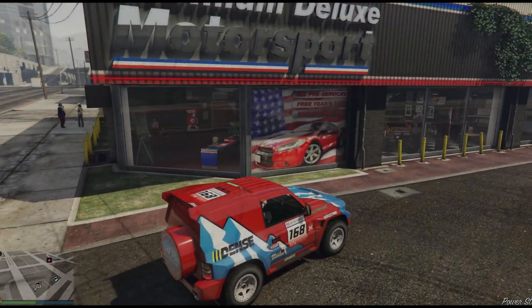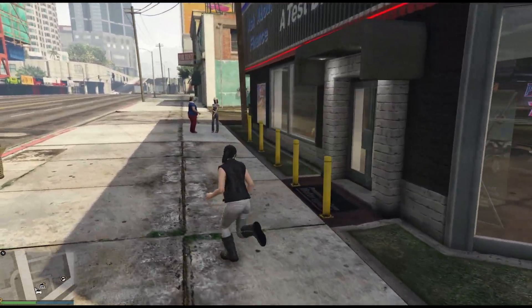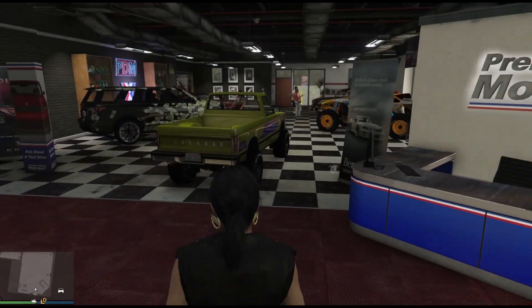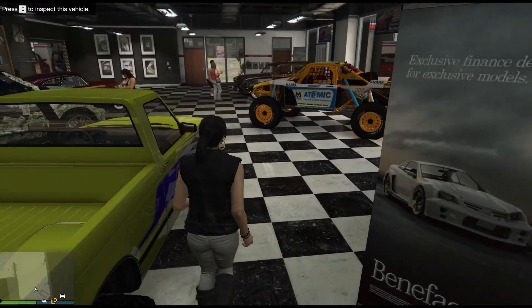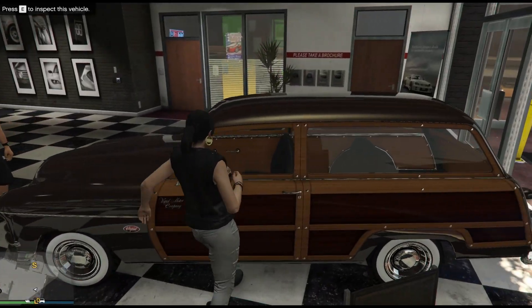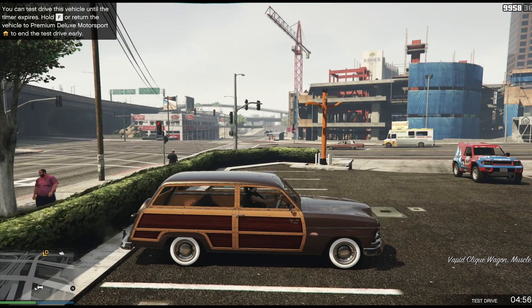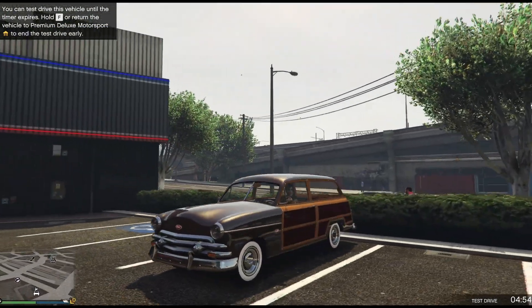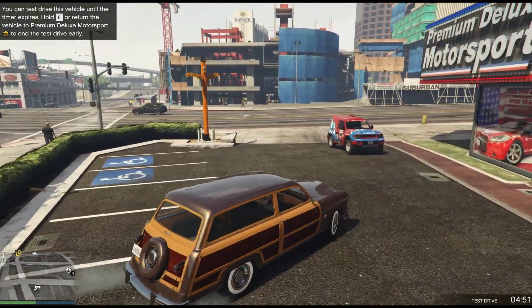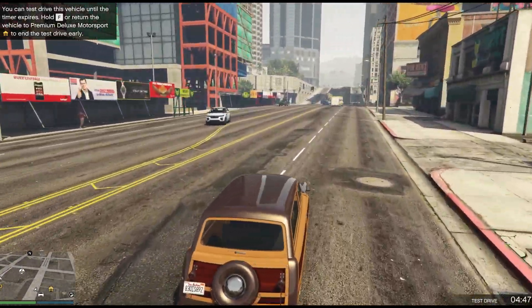It's fair to say I haven't hidden my disappointment about this new DLC, but there are three new vehicles at Simeon's, so rather than just saying I'm not going to buy them, I thought I should try them. So let's start off with the Clique Wagon. It does look pretty good if you want an old woody station wagon in the game, but let's drive it.